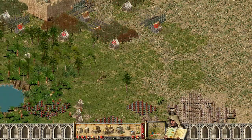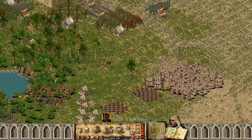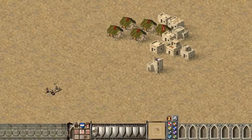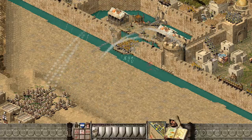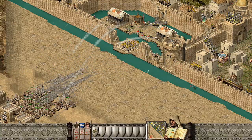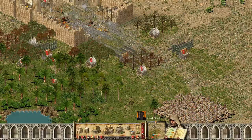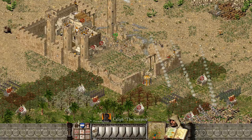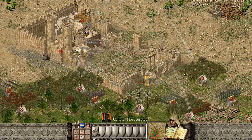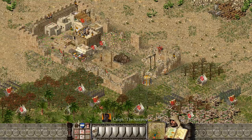First change is catapults. I have no idea what I was thinking when I didn't put them at the number 1 unit. These guys are truly broken. Doesn't matter if you have 1 catapult, or 5 of them, or 500 of them — I mean if you have that many you've pretty much won the game. Catapults in Stronghold are like nuclear weapons in the real world. They are overpowered and everyone's afraid of them. And actually if you're unfamiliar with online matches, they are the only banned units online, and for a good reason of course.